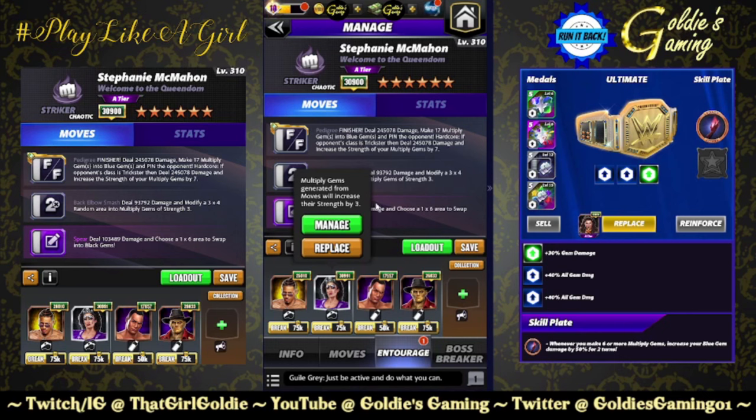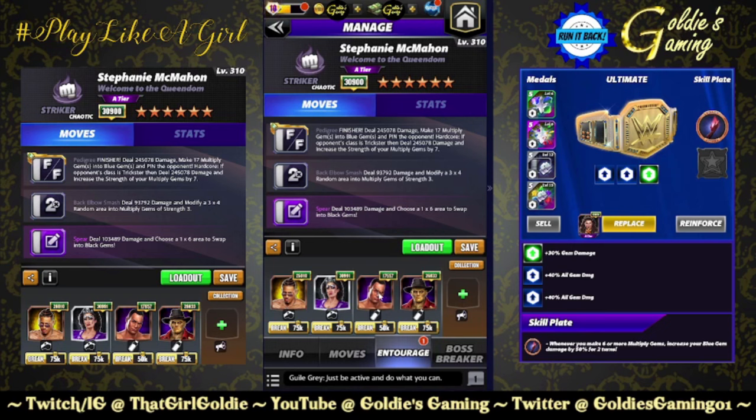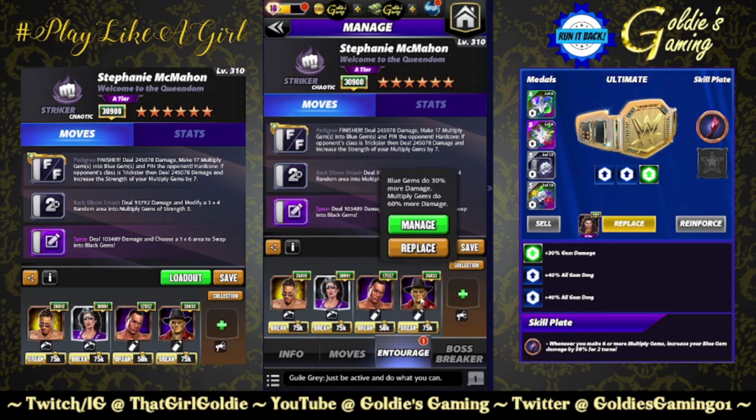Please send me striker star fragments. But we are doing Carmelo Hayes for purple and black MP. Sherry is going to increase the multiply gem strength by three. Memrock is going to increase them by one. And then Zombie Gunther was the winner in terms of damage output over Seamus and Santa — 30% to the blue, 60% to the multiply, which really means 90% to the blue.